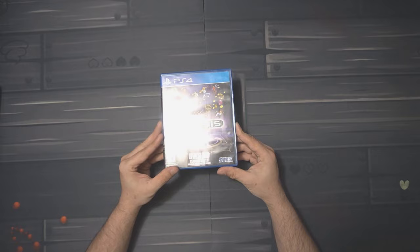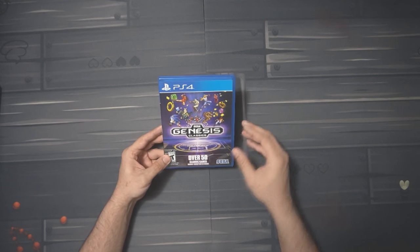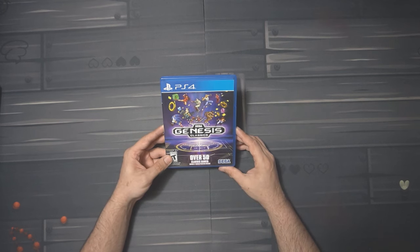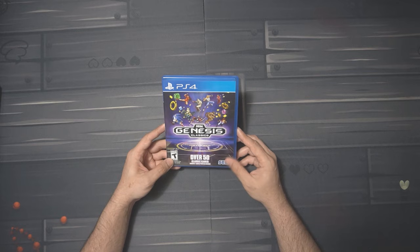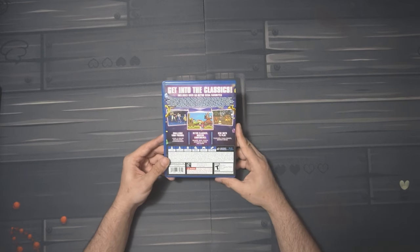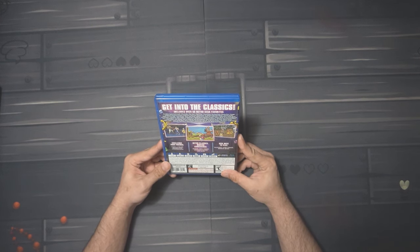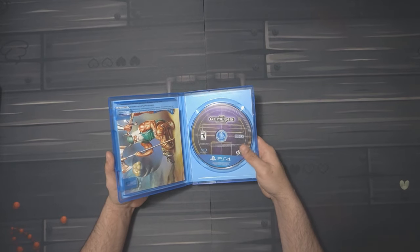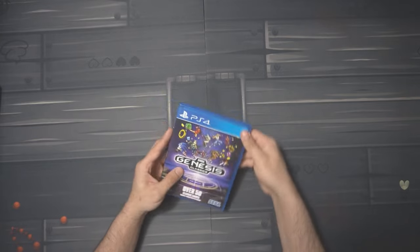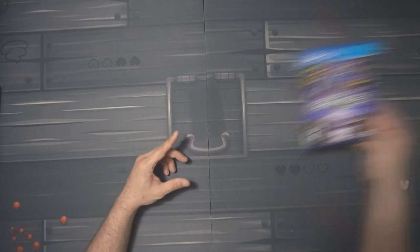The first one is the Sega Genesis Classic Collection. I've messed around with this a little bit. I don't really know strictly how much it's improved from the originals, but I'm a little disappointed it only has around 50 games — I think a lot more could have fit. It doesn't actually come with a lot of the Sega Genesis games; it doesn't have every Sonic game. I know it has maybe Sonic 1 and 2 and that's about it. It was very surprising how little content is actually inside the game, with certain games missing. From what little I've played, it does seem like it's the original games and they all work — generally a good little game to pick up.